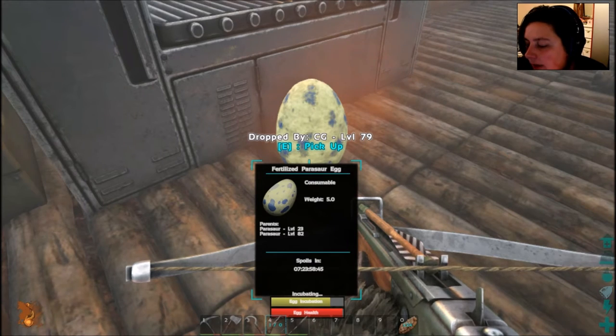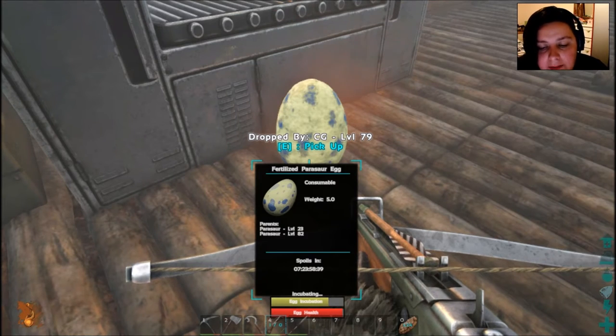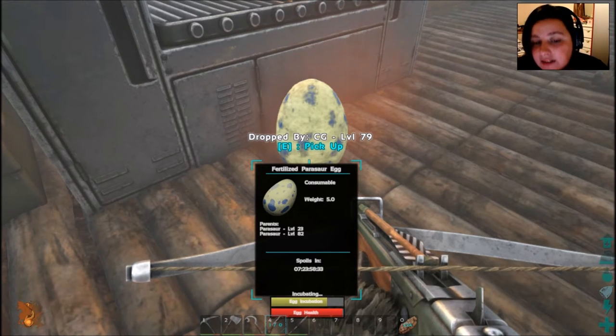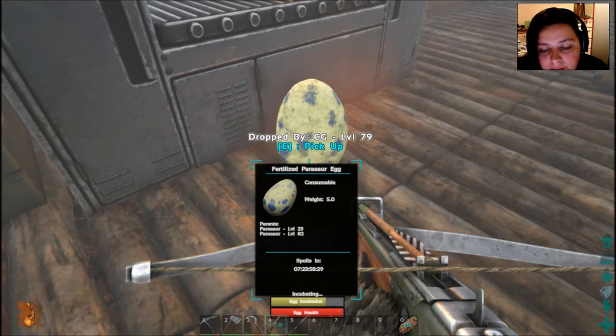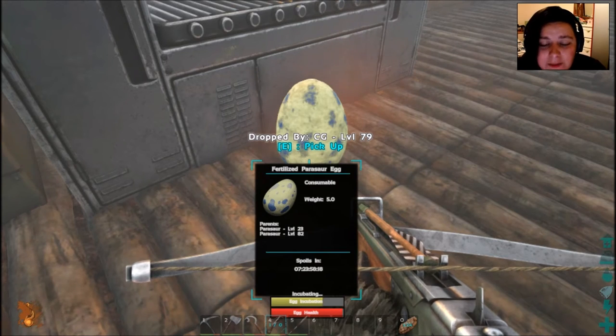I forgot I had the webcam on — hello! Okay, some information: it is a Parasaur, they are herbivores, and they are skittish — though they won't be skittish when it's yours. It grows, gets strong, and lays eggs. It doesn't have any favorite kibble. It's tameable, rideable, you unlock its saddle at level 10, and it can be found pretty much all over the map other than the snow biome.